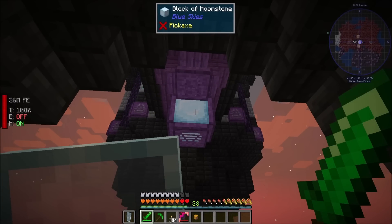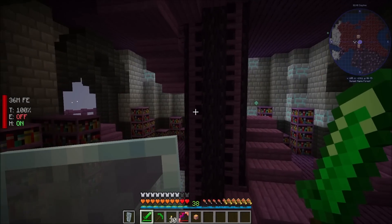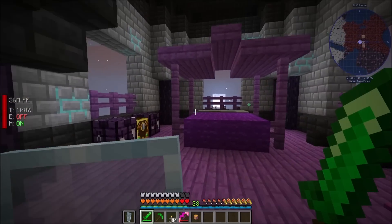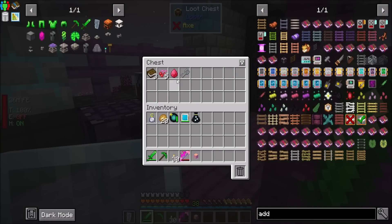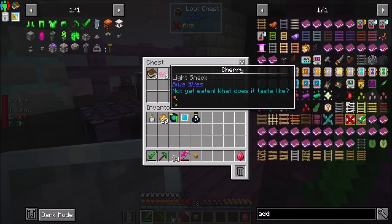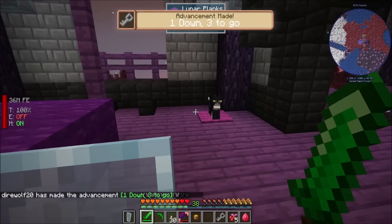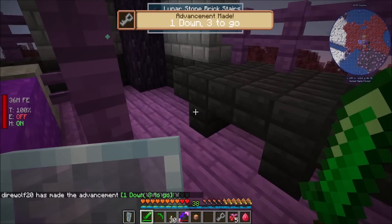That's neat. Lunar trapdoor. Ooh, block of moonstone. I hear something — I heard an illager type. High rope gemstone. Ooh, cherries. Hey, a binding key dungeon! One down, three to go. What's up, little cat? I'm not gonna harm a cat.